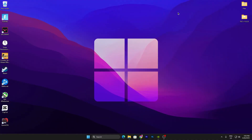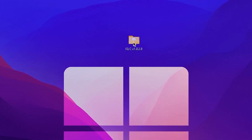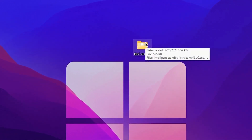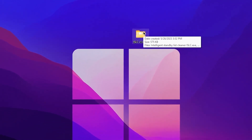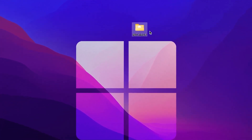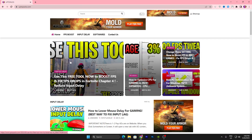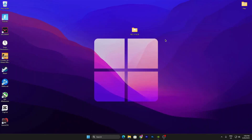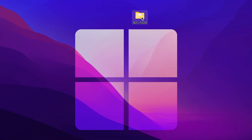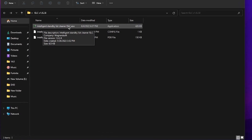In the final step, I'm going to show you a tool called ISLC — Intelligent Standby List Cleaner. You can use it for clearing your RAM cache, and it also helps reduce mouse and keyboard delay. To download it, open the link in the description, which will take you to my website. Find the article matching this video's thumbnail and download the file.